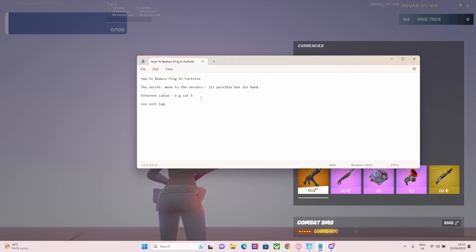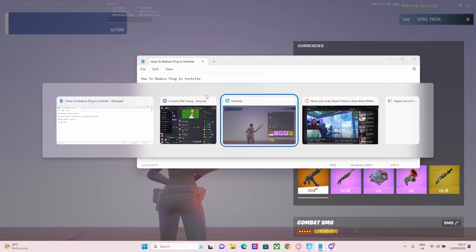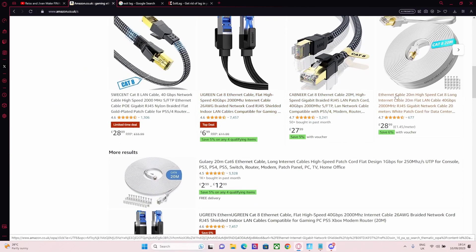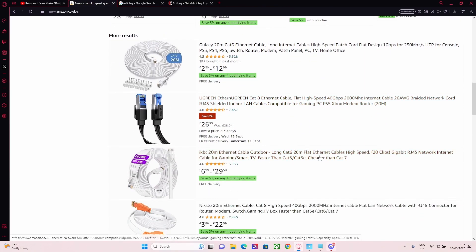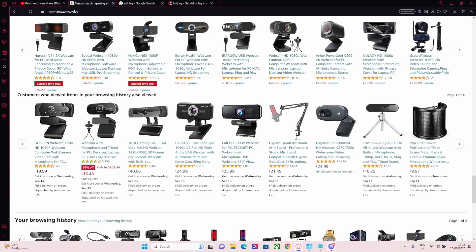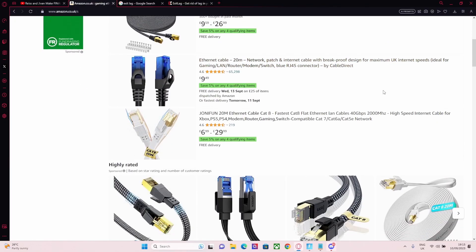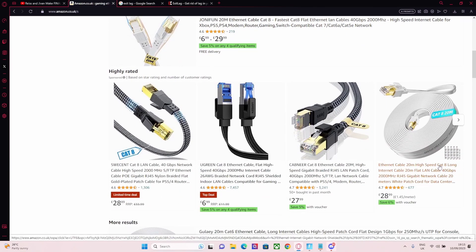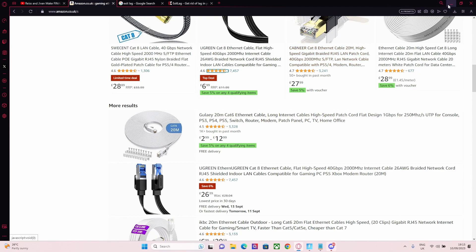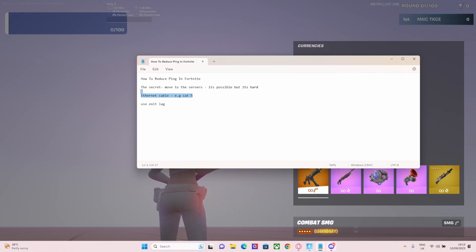You can't just use any ethernet cable you find. I just discovered this — you can go on Amazon and search 'gaming internet cable.' There's a type a lot of people recommend called CAT cables. CAT6 and CAT7 are the ones people mention. CAT6 is really good, and CAT7 is designed for high-speed data transfer, so you'll get a better connection. So remember: ethernet cable, CAT6 or CAT7.